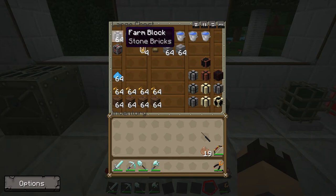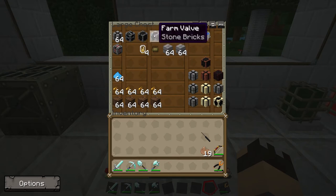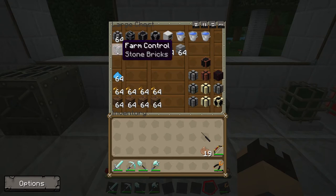As well as the farm blocks, which are the base building material, you are going to need a gearbox, which allows you to get power into the multi-farm. You'll need a hatch, which allows you to pipe materials in and out of the farm. You'll also need a valve, which allows you to place water into the farm, and optionally a farm control, which lets you turn the farm on or off with a redstone signal.